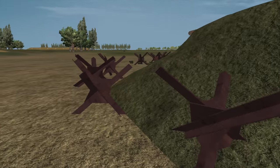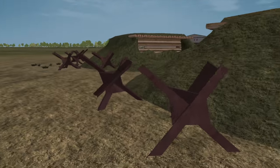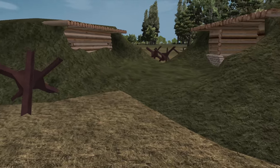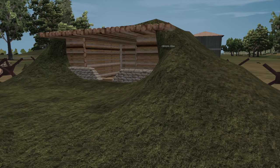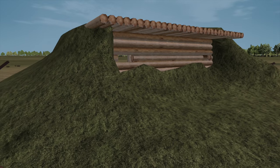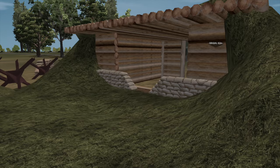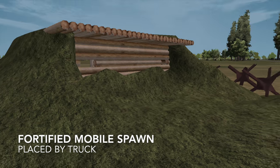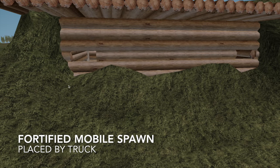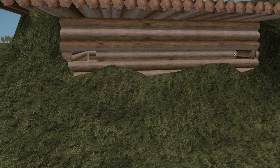We took this gun emplacement and thought it would be a cool idea to make a mobile spawn out of it. So this is the front end of the gun emplacement, which we've had for a while — and this is the new fortified mobile spawn. A big difference you can see right away is that the whole wall has been built up and we've also added some earth.